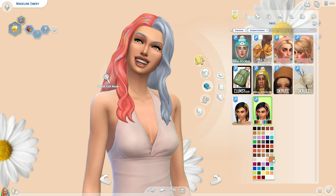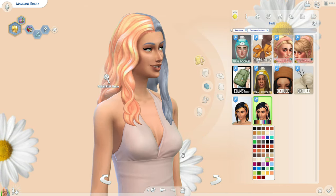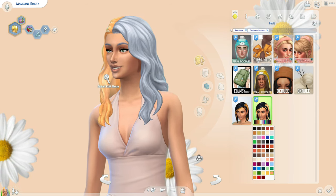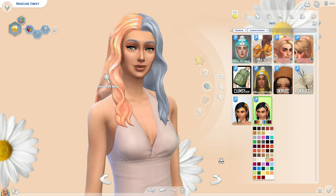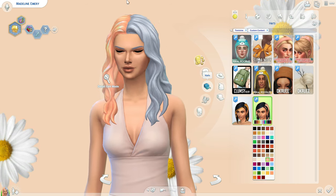There are some purples — oh my gosh, look how pretty that is! That is so pretty! And there's a pink color — I really love this peach tone, it's so pretty. I definitely want to make a sim with that. That's probably going to be my next thing to do. It's so cute!